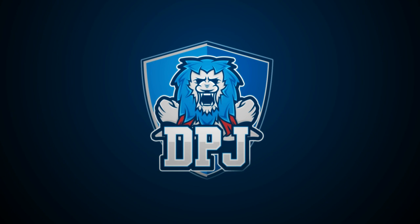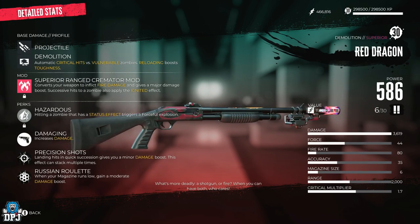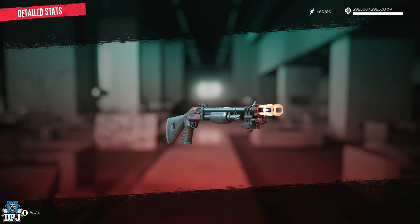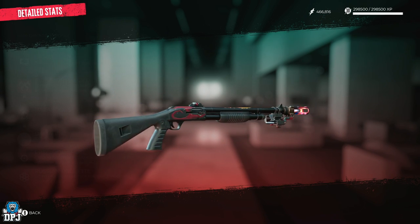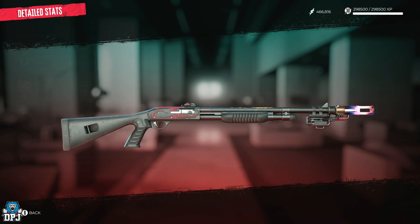I'm back with another Dead Island 2 video and today I bring you the Red Dragon Superior Shotgun. This is a weapon I've barely seen anyone talking about. It's a weapon you must get — it's absolutely amazing and it is so easy to get. There's no trouble getting this whatsoever. Today I will explain all.